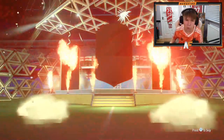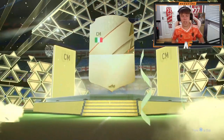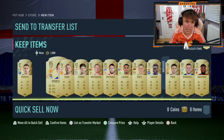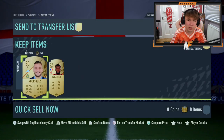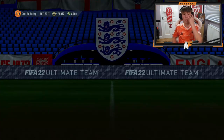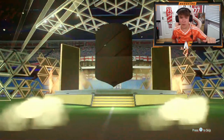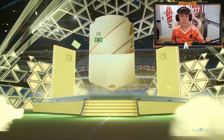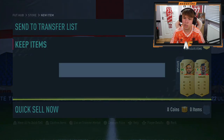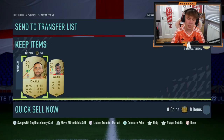Pack number five is another walkout, 86 to 87 this time - it's going to be Verratti, 87 rated. That's actually a solid pack again, another 85 in there, 84 duplicate. This is now halfway through the first batch of six and it's been absolutely solid - a fair few walkouts. We don't end on a walkout in the first six, but we do get a Felipe there - a bit aggro in real life. Two 84s though.